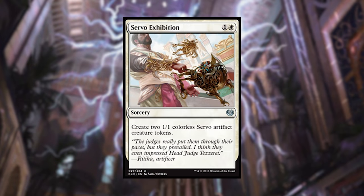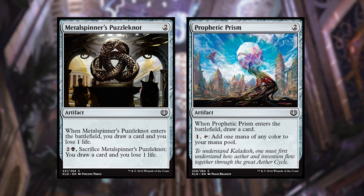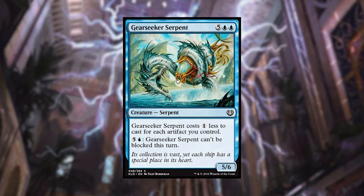Next, we're going to go over cards from Kaladesh packs that I think have improved a lot with the new set. Servo Exhibition is better now because it gives you the ability to improvise. All the Fabricate cards are way better now because as you fabricate out those servos, you'll be able to use them for Improvise. The Black Puzzlenaut and Prophetic Prism are now way better because Prophetic Prism, instead of filtering for a mana, just taps for a mana when you're casting an improvised spell. Gear Seeker Serpent is also better because people are playing even more artifacts — if you can make a synergistic artifact deck, it's going to be one of the payoffs.